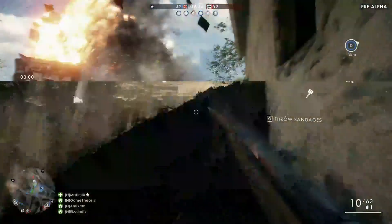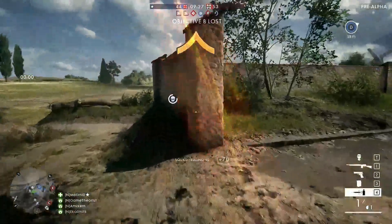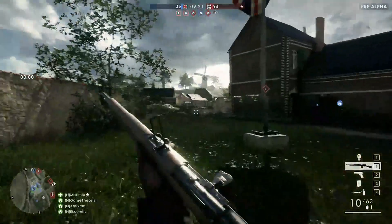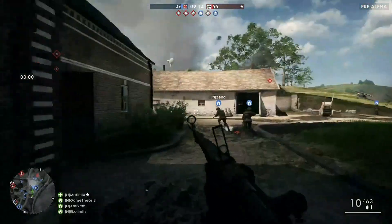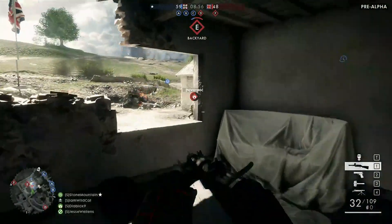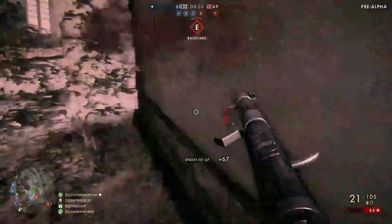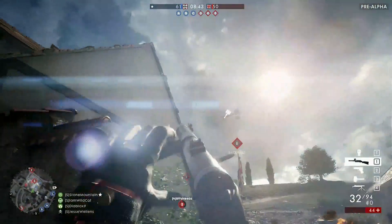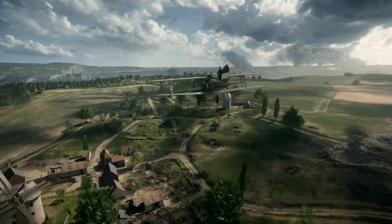One of the coolest things they added in Battlefield 1: you don't have to stop at doors anymore. In some of the older games you had to wait for the pop-up prompt and then open the door. You could of course blow the door off, but now you can literally just charge straight through it at full speed. You don't have to slow down, and the enemy doesn't have that chance to get away anymore.